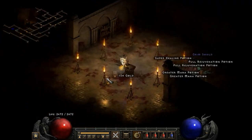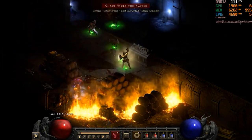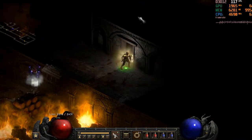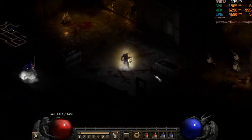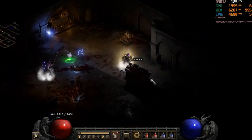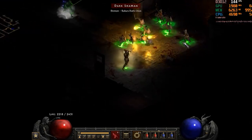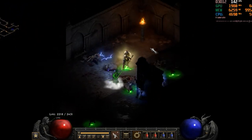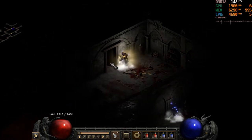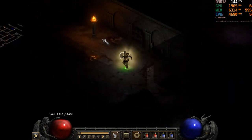I want to talk briefly about Fist of the Heavens Paladin. This is primarily a player-versus-player build — you absolutely would not want to use this for PvM. Fist of the Heavens is a ranged ability that shoots down from the heavens and does a bunch of damage. It is considered one of the absolute best PvP builds. So if you're looking for a class that can both do everything in PvM as well as be extremely competitive in PvP, many people consider Fist of the Heavens Paladin to be the best PvP build — Paladin pretty much has it covered.